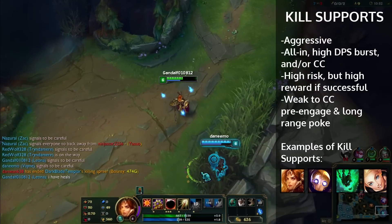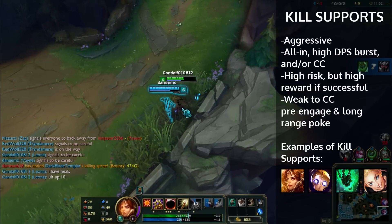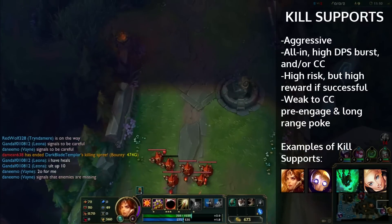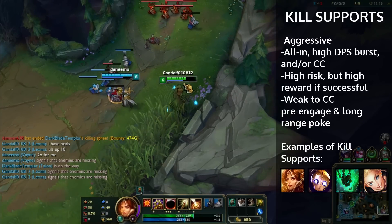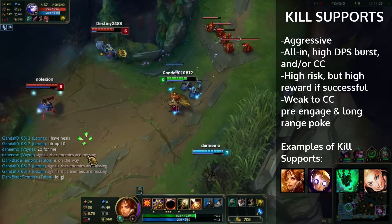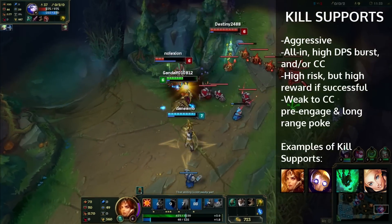Their weaknesses: kill supports are weak to CC, but pre-engage. Before the kill support engages, you're going to be weak to CC. If you get CC'd before you can engage, you're probably going to take some damage — that's why they're also weak to poke. As you saw earlier in this piece of footage, Nami and Ash did a lot of damage to us. Typically, kill supports or high CC supports are pretty weak to getting poked because they have to go all in. If they don't play aggressive, they're going to be passively getting poked down.